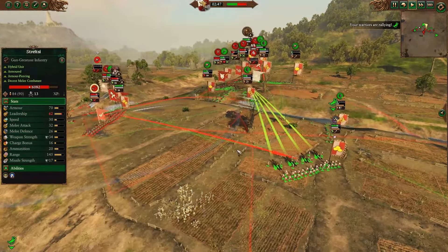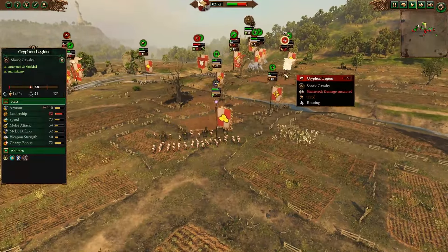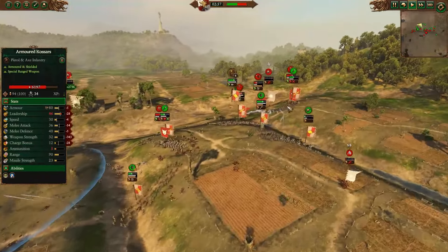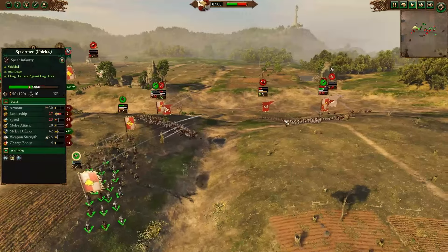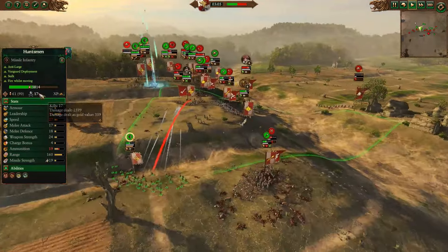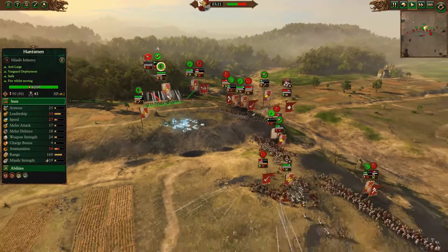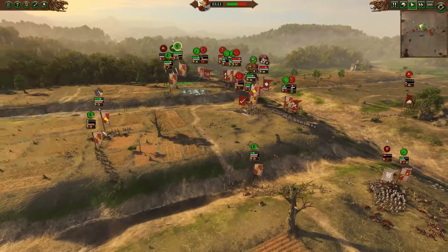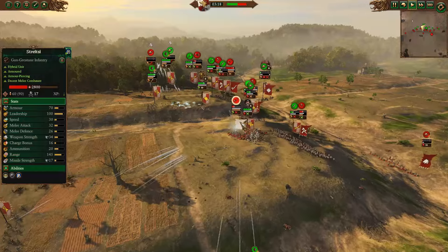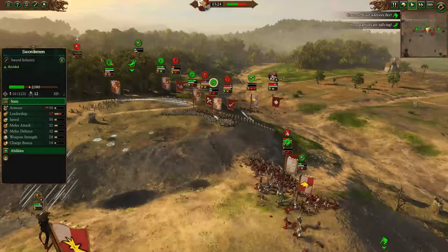Streltsy get up onto the high ground with attack orders onto the Hammer of the Witches, which is currently shattering the Griffin Legion. The Streltsy don't get to fire before the Empire Captain blocks them up. Huntsmen are still counter-firing and have taken out a lot of enemy cavalry this game. Meanwhile, the Streltsy are getting wrecked in melee by the Empire Captain and getting shot over the top by Huntsmen.